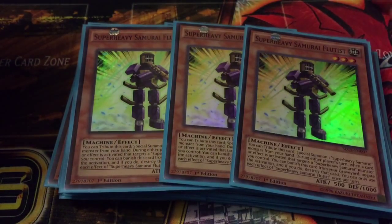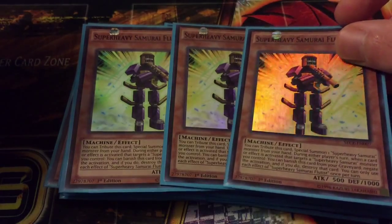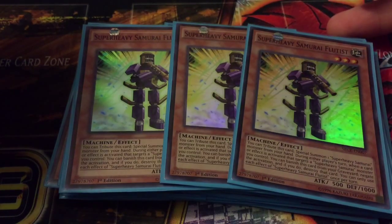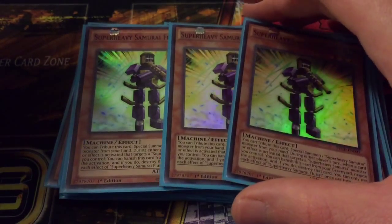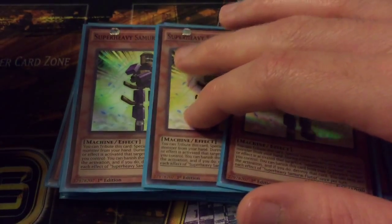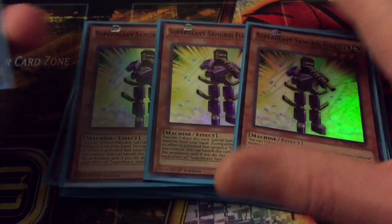Then we have triple Super Heavy Samurai Flutus. You can tribute Flutus to special summon a Super Heavy Samurai monster from your hand, and then during either player's turn if a card would target one of your Super Heavies, you can banish him from the graveyard to negate and destroy it. Really helpful card, really like him in here.